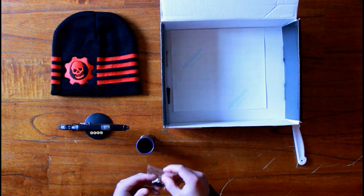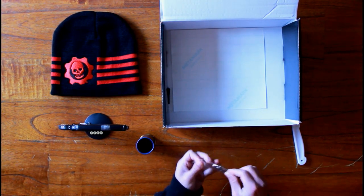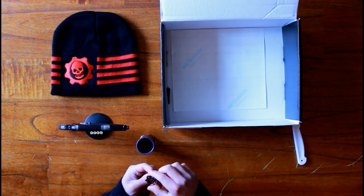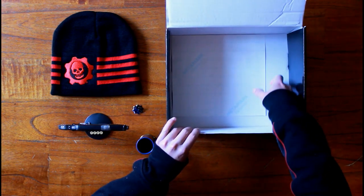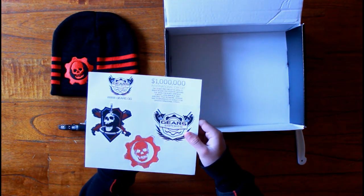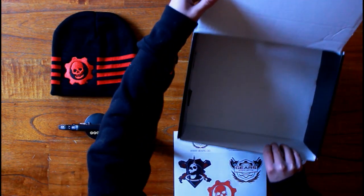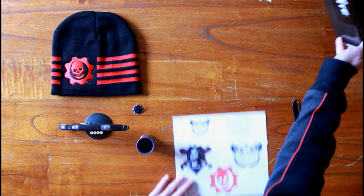We've also got a pin with the Phoenix omen. Let me show you in a second — I'll show it in the pictures as well so you'll be able to see it a lot more clearly. And the last thing inside the box is some stickers for Gears 4: the crimson omen, the e-sport logo, and I think it's the escalation mode logo — not sure about that one.